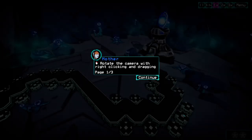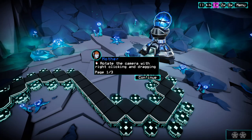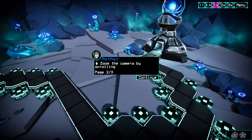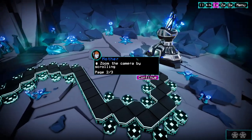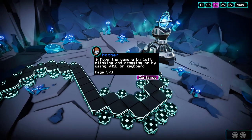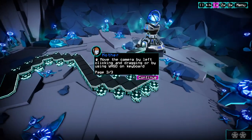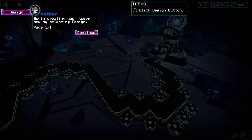I don't know what I'm looking at here. I can see that — okay, mask, sure. Is it like a helmet? Is that something on his head? Mother is guiding me here. Rotate the camera with right-clicking and dragging, zoom the camera by scrolling — okay, so right-click is rotating, zoom is scrolling. Move the camera by left-clicking and dragging or by using WASD. Begin creating your tower by selecting the design.